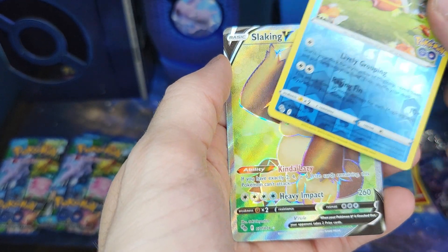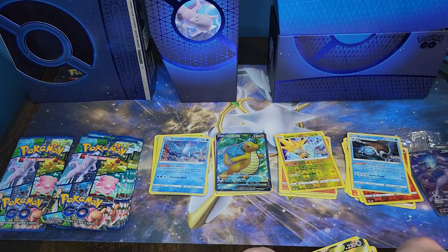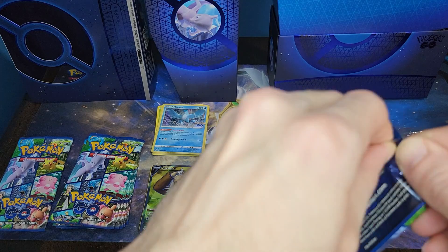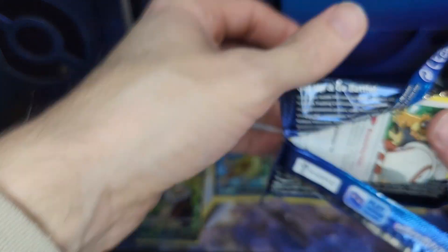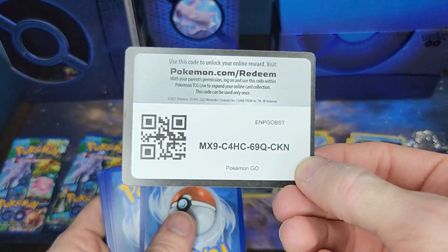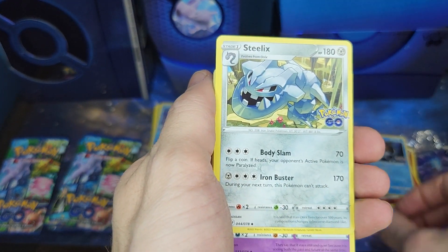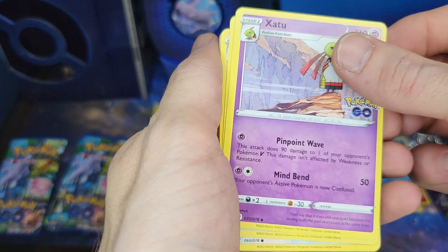We got a reverse holographic card and a Slacking V. These look like full art cards to me — maybe that's just how they are and they're not considered full art, but they look like full art, so that's cool. I ran out of Crown Zenith so I had no idea what I wanted to do for this video. By the time you see this video, I should have more Crown Zenith. It's a shame Steelix is a diamond — he's such a cool Pokemon, I feel like he deserves to be a star.